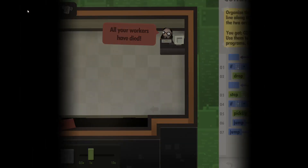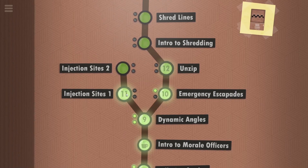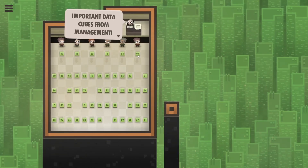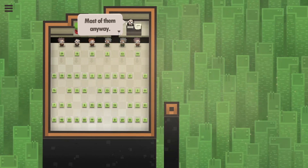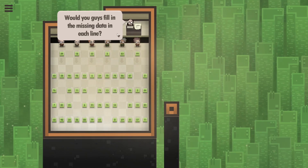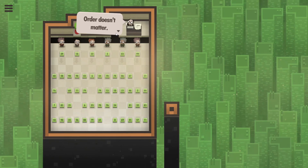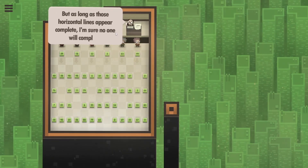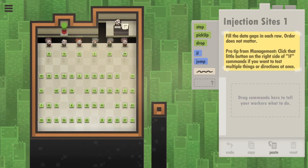Let's just continue and do Level 11 - we haven't even seen it yet. It's called 'Injection Sites' and there are a lot of cubes here. We need to fill in the missing data in each horizontal line - just put those data cubes wherever they fit, order doesn't matter. Each person has one empty space below them.